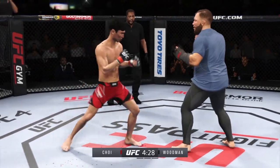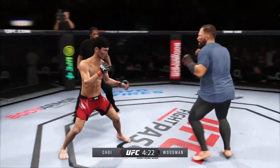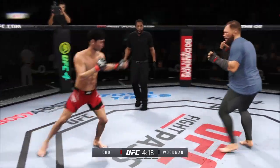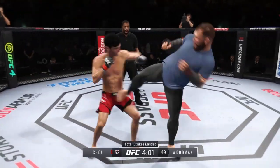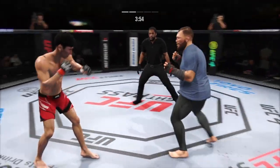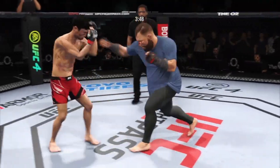Big punch lands. Now he touches him with the left. He's got that right hand going tonight, DC — connected with it there. He's throwing so many left jabs to set up that right punch straight down the pipe. It's unreal. He tags him with the straight — beautifully placed there by Choi.